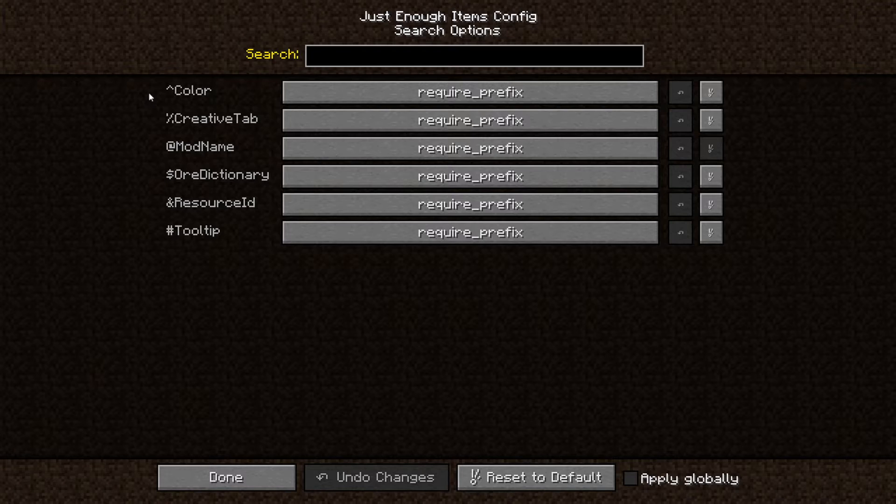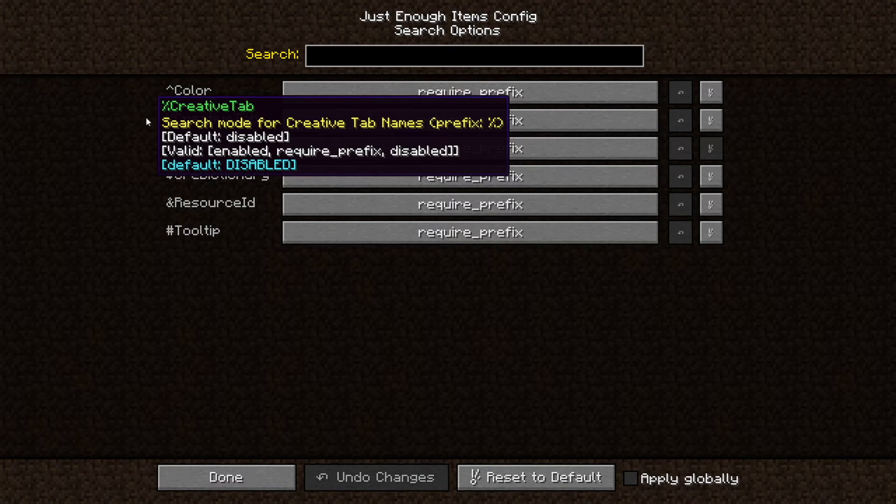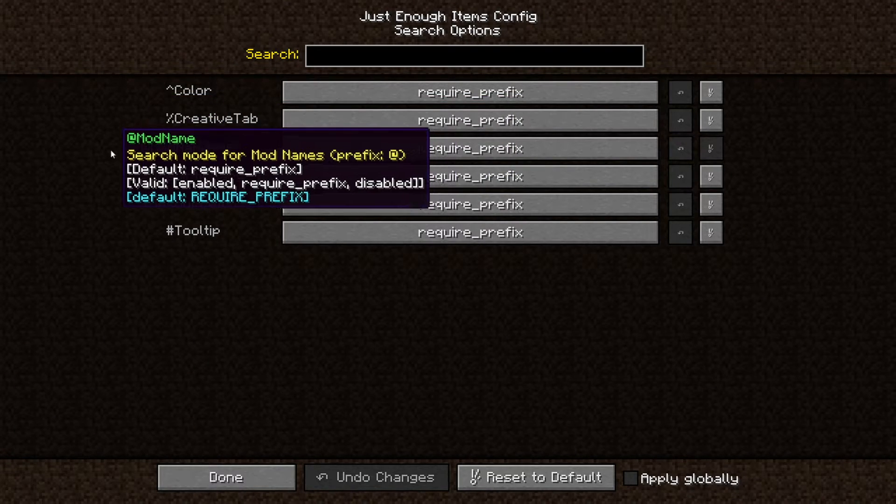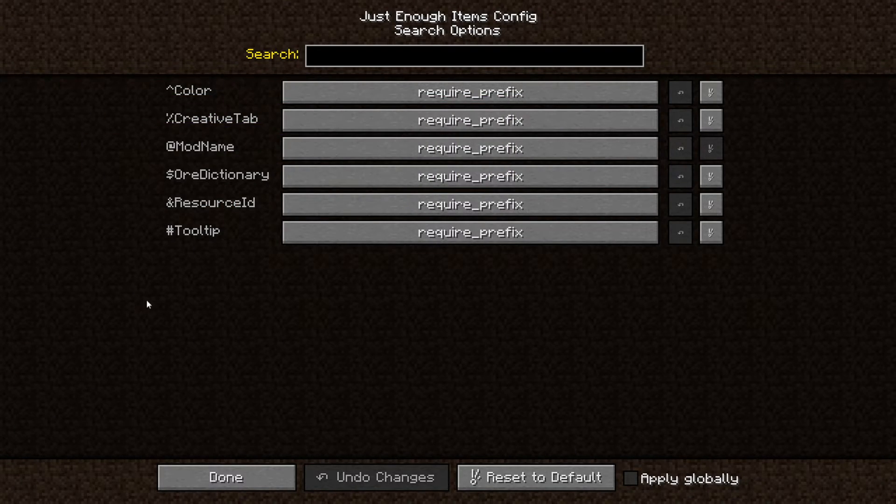JEI also adds more search options. You can sort by color, creative — which I don't actually know how to use and generally isn't needed in my opinion. Mod name means you can search by the mod itself. Dictionary — if there are multiple types of the same ore, for example copper, it will give you anything made of copper. Resource ID will give you things like stone, so if you want to build a base out of stone but don't know which kind you can use that here.